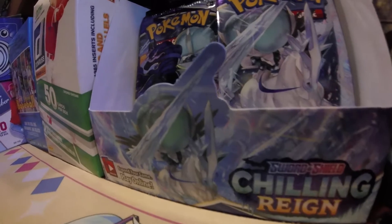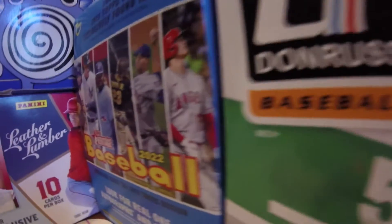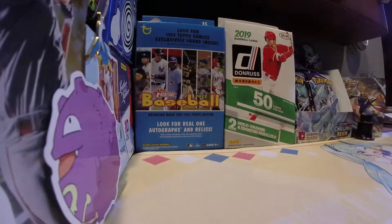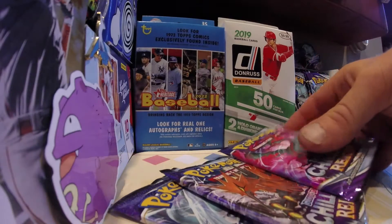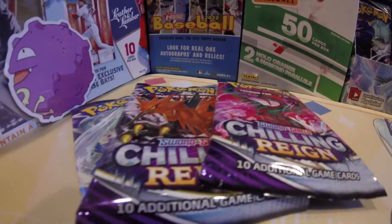Unknown forces can pop up in a moment's notice to throw a wrench into your plans. Today, nothing will prevent us from attaining the golden prize at the end of the snowiest of rainbows. It's Pokémon Sword and Shield: Chilling Reign, as we continue our search for Big Fat Gold Snorlax, on the greatest cards of all time.